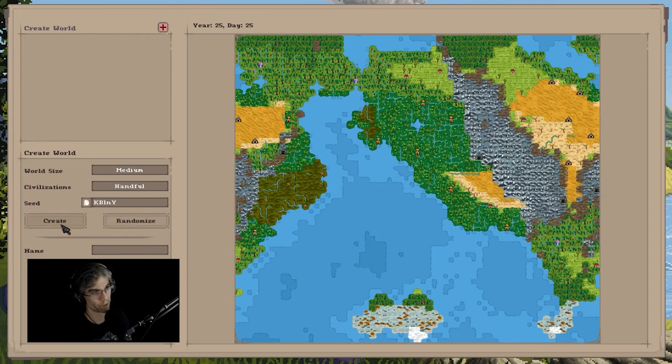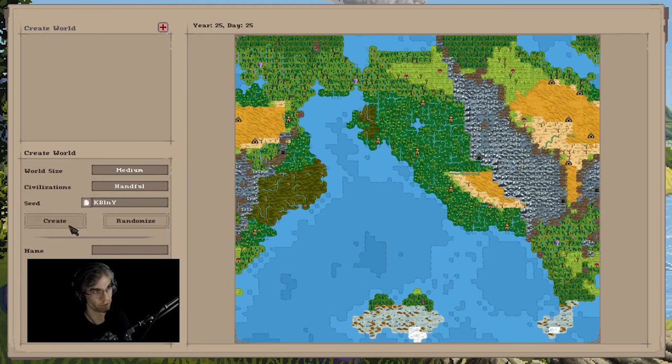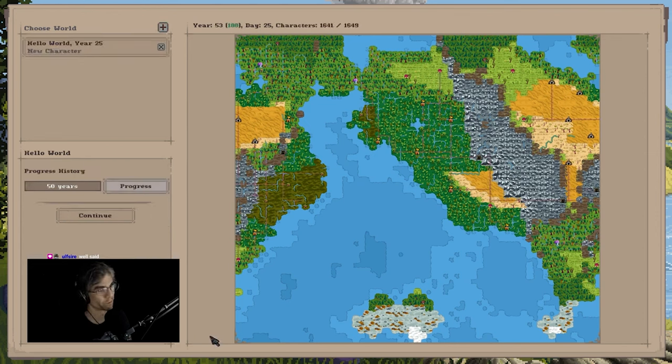So what you do is you've selected your world, you've picked everything, and then we type in a name for it, so let's just call it Hello World. And this is why I say this looks like Dwarf Fortress.